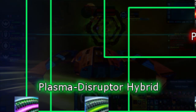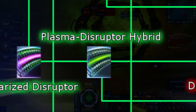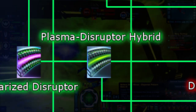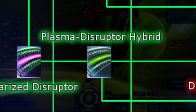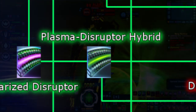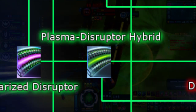Next we have Plasma Disruptor Hybrid. This weapon type is a hybrid between Disruptors and Plasma Energy, however it falls under the Disruptor category. Its proc includes the Damage Resistance debuff from Disruptors and the Plasma Fire DOT from Plasma weapons. This weapon only comes in at max Rare Mark 11 and is available by Mission Replay of 'Past Imperfect' for the Federation, 'Second Star to the Right, Straight on 'til Morning' for the KDF, and 'Smash and Grab' for the Romulans.